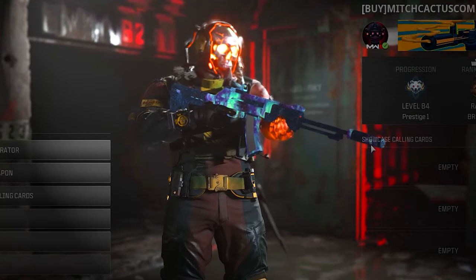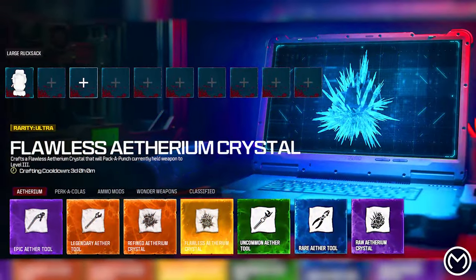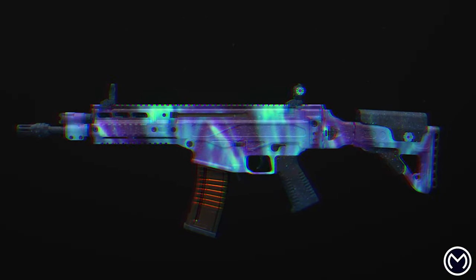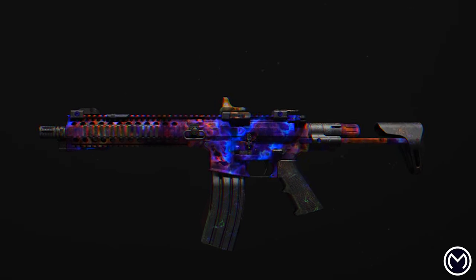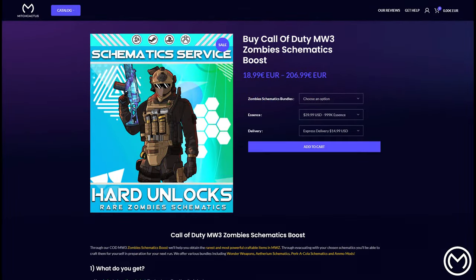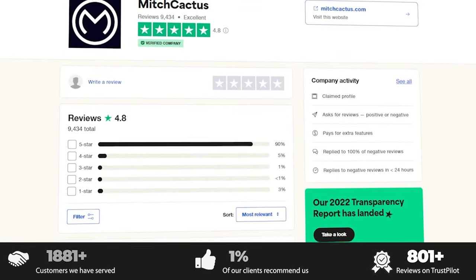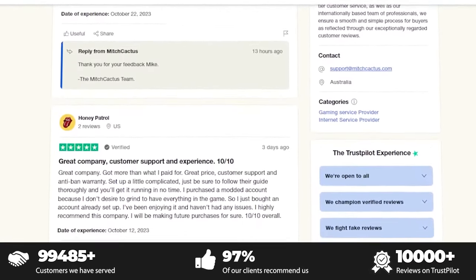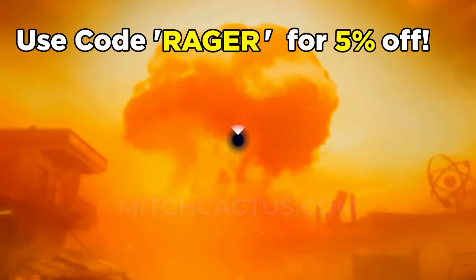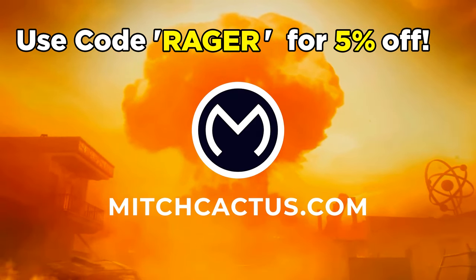Before we carry on with the video, if you're looking to permanently unlock the new Modern Warfare 3 Mastery Camos, or play in bot lobbies to max out your guns and unlock camos quickly, or get your hands on an instant delivery premade account, then be sure to check out mitchcactus.com. These guys are the biggest and most reliable sellers, with tons of offerings for Modern Warfare 3, with completely safe and legitimate services on all platforms. They've got almost 10,000 reviews on Trustpilot, so make sure to use code RAGER for 5% off for a limited time only.